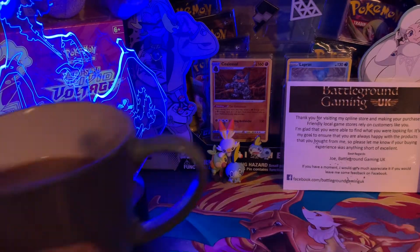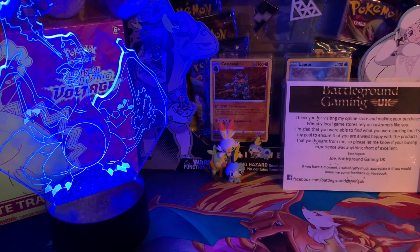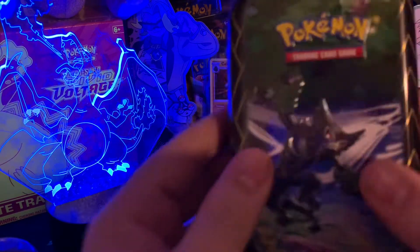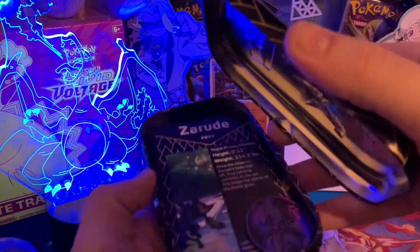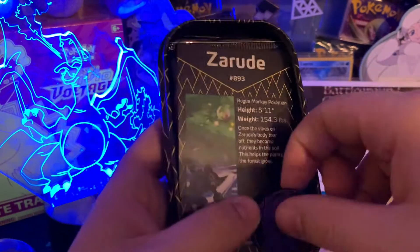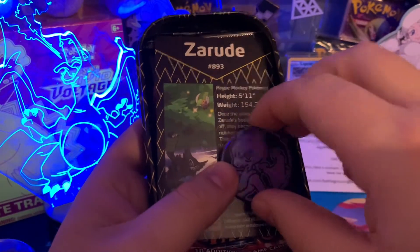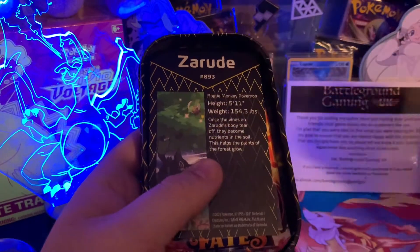We're back for a second time — there's the tins: Zarude, Reshiram, and Manaphy. We also got ourselves a nice caramel coffee in the meantime — banging cup of coffee. So let's crack into these. I've got these from Battlegrounds Gaming like I said a couple of times — they're going to have some more awesome stuff for us in the future. Their stock at the moment's been a bit rough, not because of themselves but because of delivery.